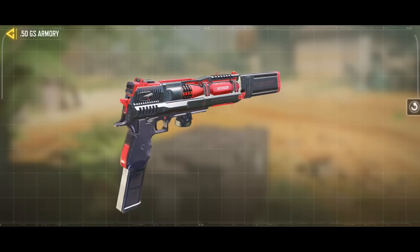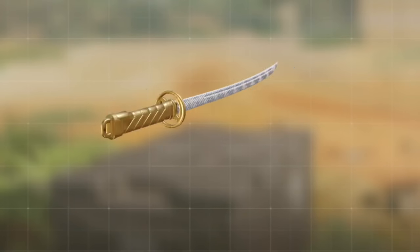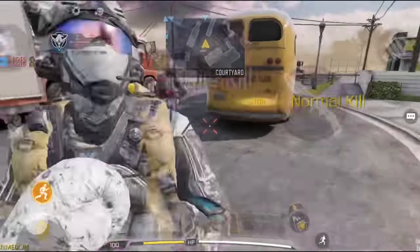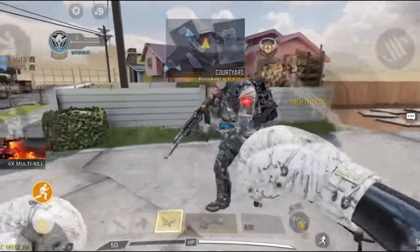But even with the best pistol, melee is always better. The best melee to use as a sniper main is the Price Fighters. It's quick, it can hit the collateral, and it's not as noisy as the assault knife.